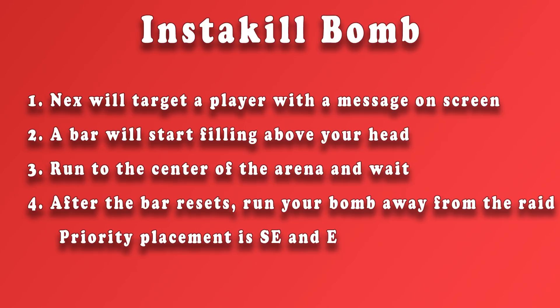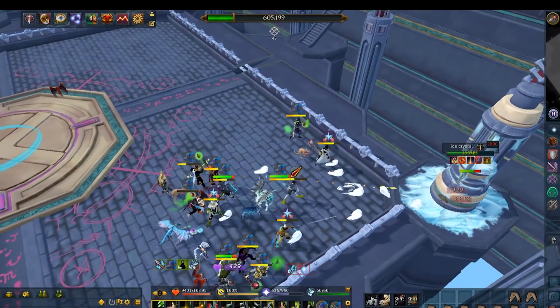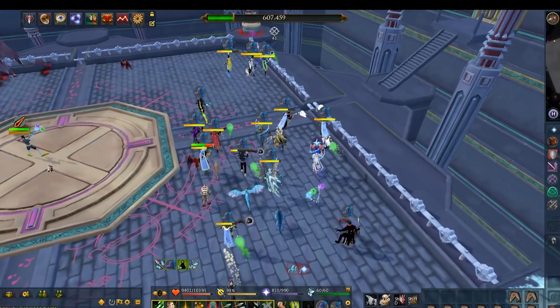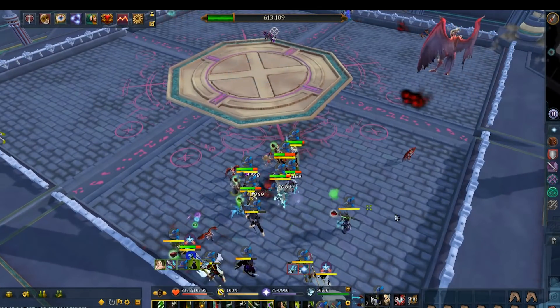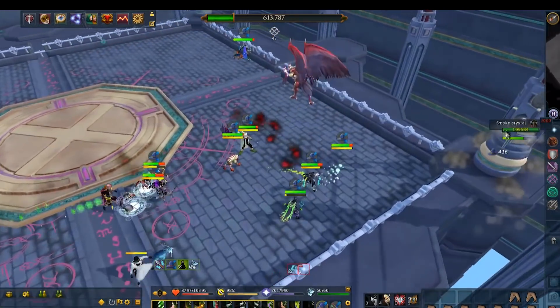The final thing to worry about in this encounter is the insta-kill bomb. Nex is going to target a player with a message on their screen and a bar will start filling over their head underneath their adrenaline bar. They have to run to the center and wait. Once their bar resets in the center, they run their bomb away from the rest of the raid — priority placement is southeast and east of the raid. In this example, the person next to me got targeted, ran to the center, stood inside the blue circle, and once their bar reset they made their way east to drop their bomb away from the group. They found a clean spot with no bombs, waited, and then walked back to the group. The bar will lag a little bit but the bomb is placed away from everybody else, so it's completely fine.